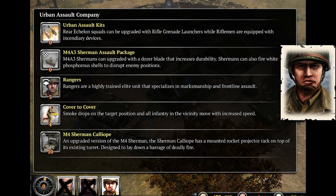Hey guys, Helping Hands here bringing you another Company of Heroes 2 video. In this video we'll be talking about the brand new USF commander Urban Assault Company. It has zero CP requirements, the Urban Assault Kit, the M4A3 Sherman Assault Package upgrade, Rangers, Cover to Cover, and the Sherman Calliope.